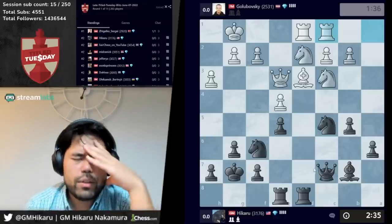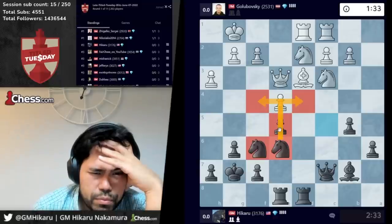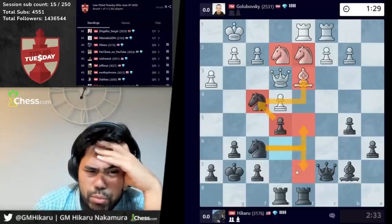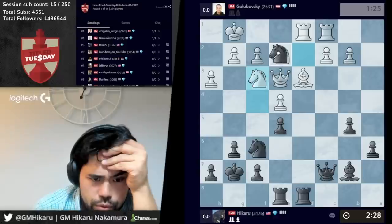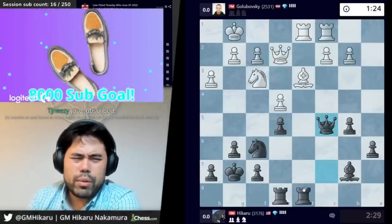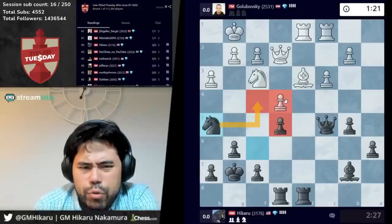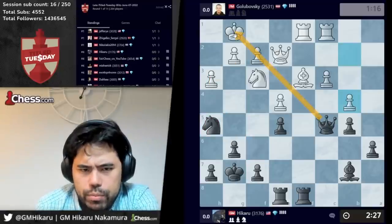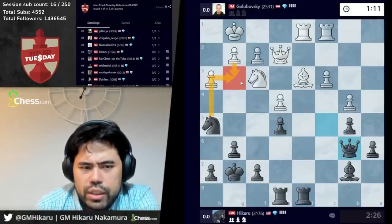He goes rook c1. I'll go knight f4, knight d4. Let's try to put pressure on the bishop, pressure on the knight. Maybe knight d5 is a threat somewhere as well — this looks very scary for white. Knight f3, very logical. I'll probably trade, play queen c5 here, maybe rook d6 and rook d8 at some point. Still very complicated. Thank you so much to TJ Heezy for the 22 months. If g3 I just take — exploits the pin. Still no g3 because I can take anyway.